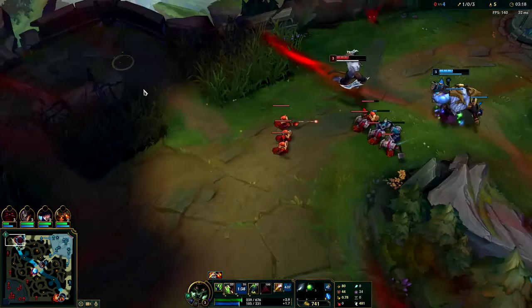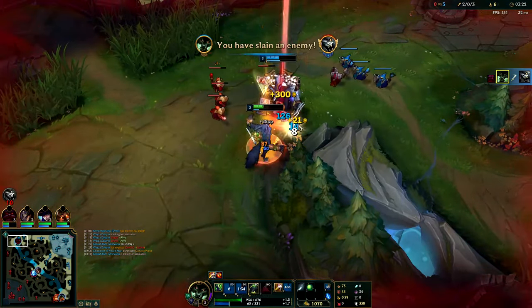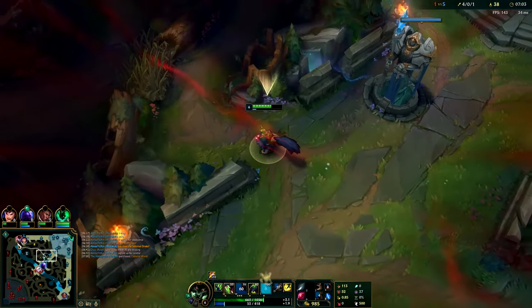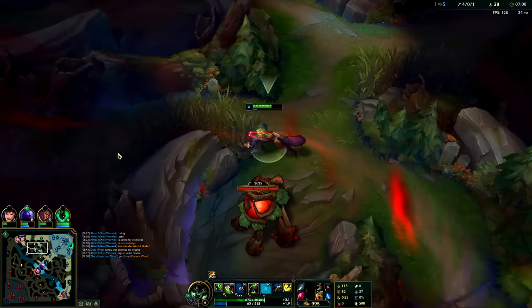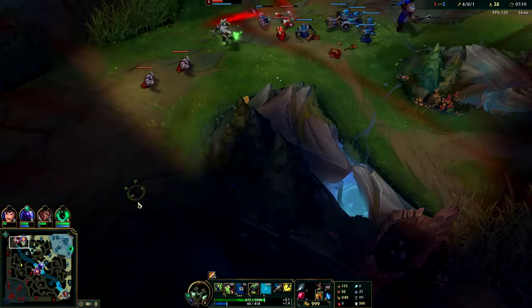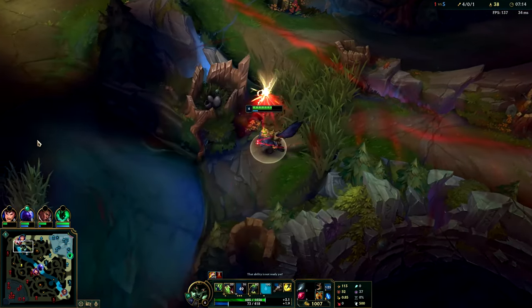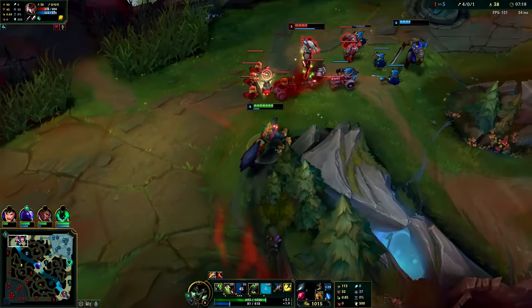The attack speed and movement speed bonus gets even stronger if the target is below 20% HP. This gives Warwick a lot of options when it comes to ganking. For a normal champion, if you're on the bot side of the map but there's a good gank top lane, you often won't go for it. However, on Warwick, if the enemy top laner has 20% health or less, you could get there very quickly and secure the kill. Read the situation, decide if they're going to back, and if it makes sense, go for it — this gives you a lot of global map options.